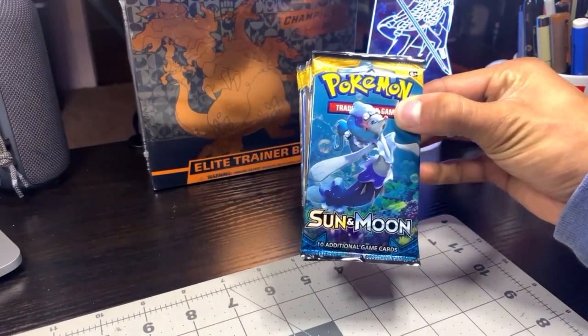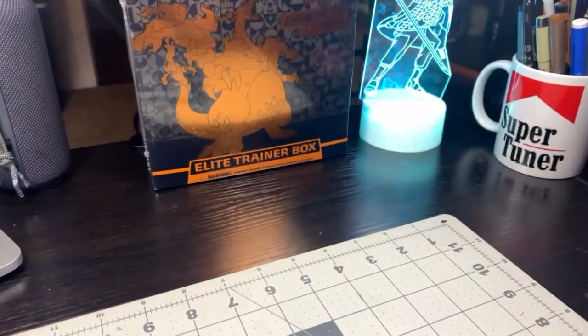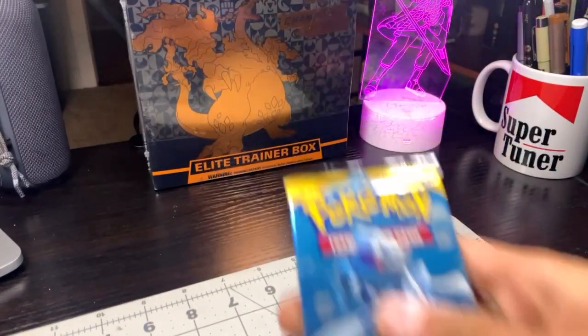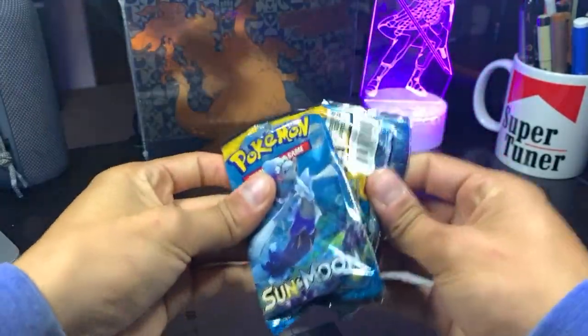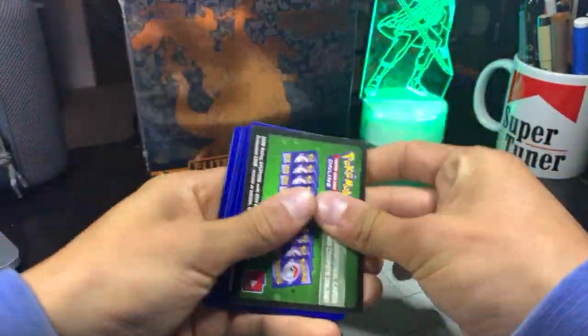Here's some Sun and Moon base set packs. Super excited so let's just jump right into it. The chase cards are an Umbreon or an Espeon — a hyper rare GX card. So I'm just going to jump right into this.